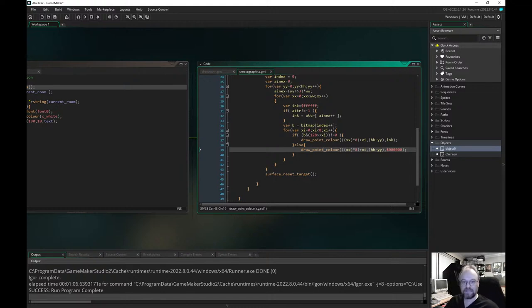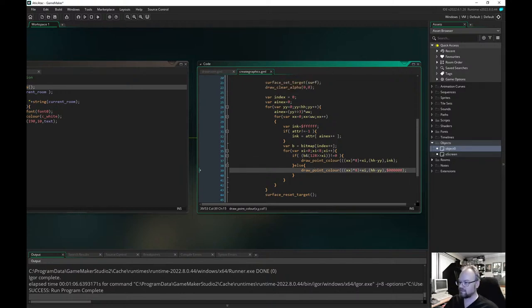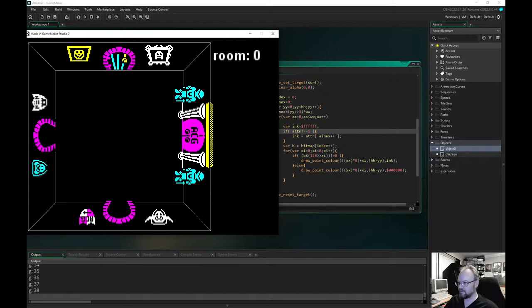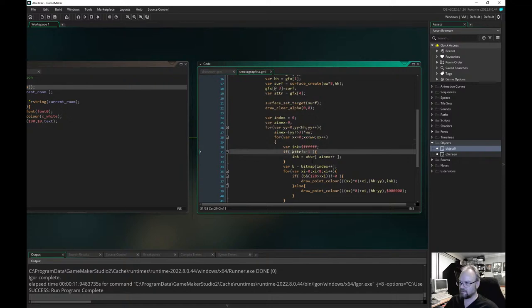Forgive me if I don't see your text, my camera's a bit faffy and it's right over the top. The graphics in this — that's the bitmaps themselves rather than the lines. You have to kind of grab them, bit-shift them down and then set pixels on an actual surface to be able to render them.